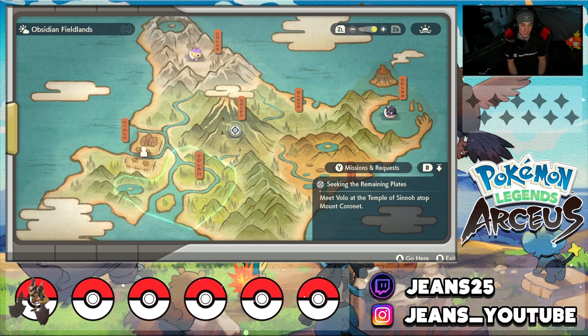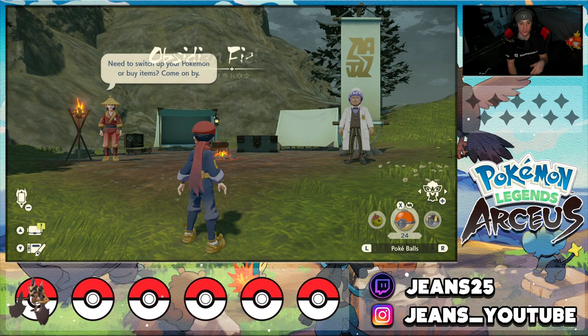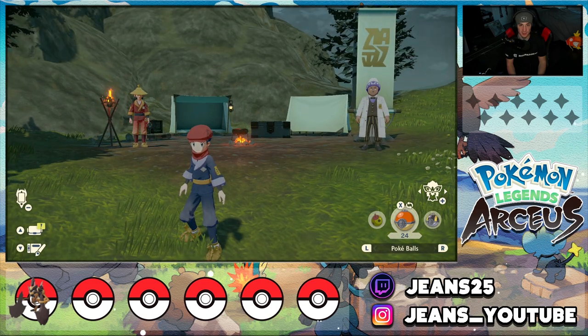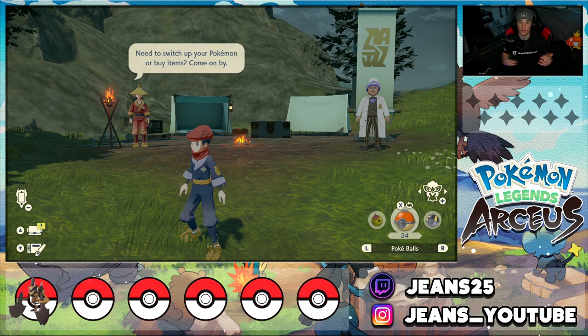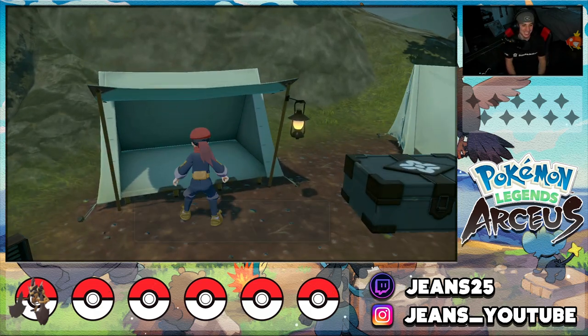Let's get started by heading to the first area in the game, which is going to be Obsidian Fieldlands. In the Obsidian Fieldlands we can catch three starters: Eevee, Chimchar, and Pikachu. One thing I didn't mention earlier — you can catch all starters pre-game besides the main ones. So besides Cyndaquil, Oshawott, and Rowlet, you can get all the other starters before you even start post-game, so you can have them for your main team.